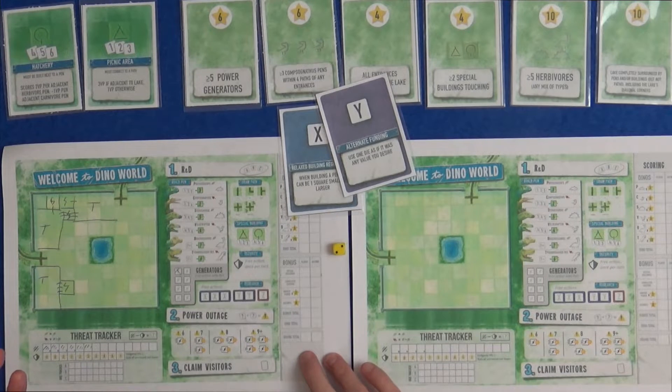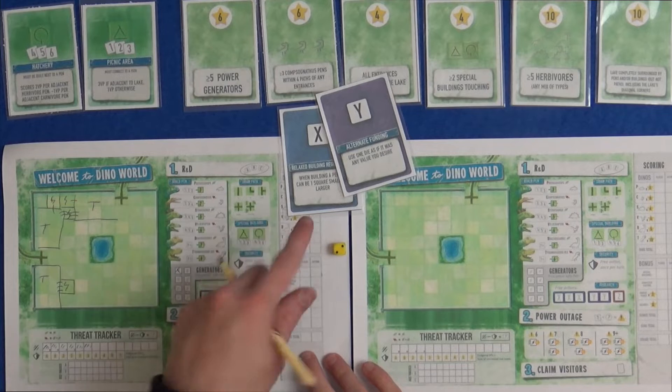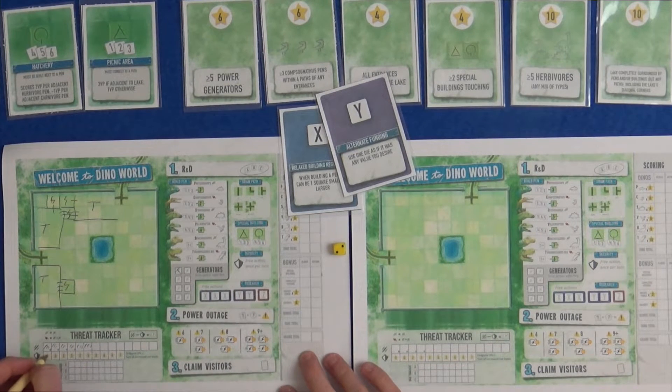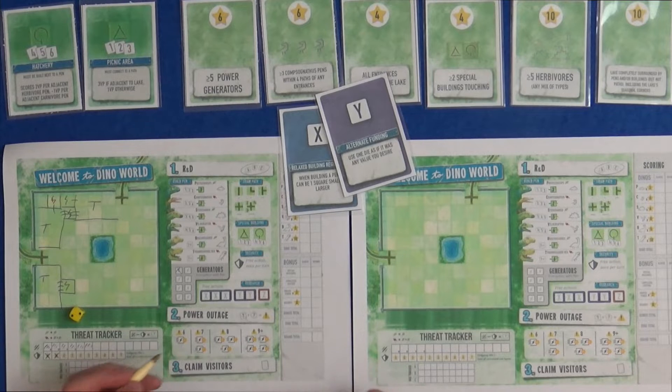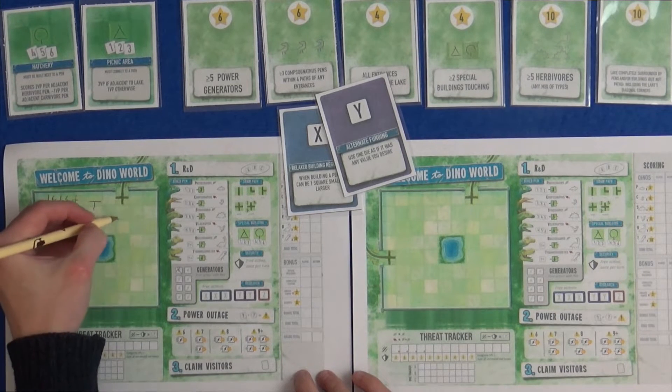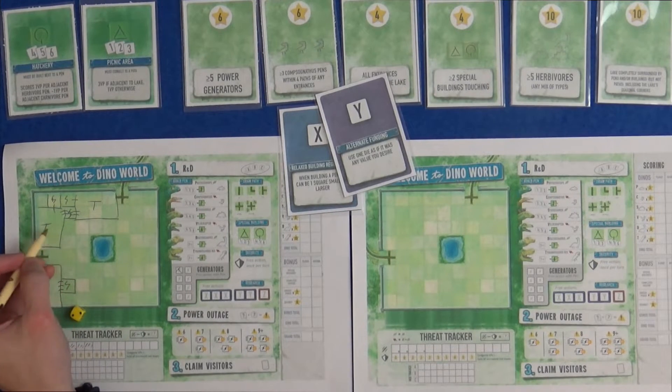By some miracle I managed to do all of that in the first turn - you'd need seven, so it's unlikely. But let's say I did this by the second round. I could have free security once per round, so I had two security - that's two threat subtracted. So I have eight threat and I subtract two because of the security, leaving six threat. With a six, it's not that likely that things are really going to go wrong - only power generators with four connections coming out of them are going to malfunction. Unfortunately I've got one with four connections working out these big T-Rex pens, so these are going to malfunction and cause damage to my T-Rex pen.